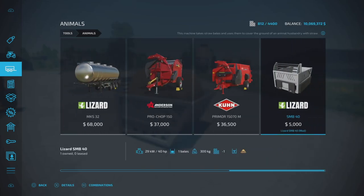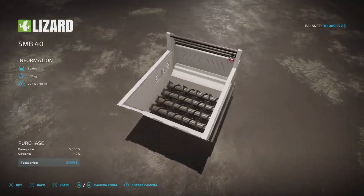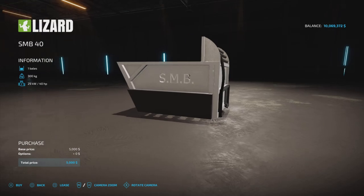You'll find it in Tools and Animals. It's $5,000 to purchase, 40 horsepower required. It's designed for skid steers — one bale capacity, meant for round bales, 300 kilogram weight. It shreds bales — it's a bale shredder. No options, it is what it is.